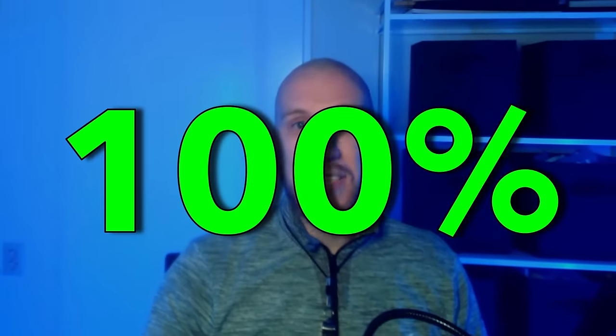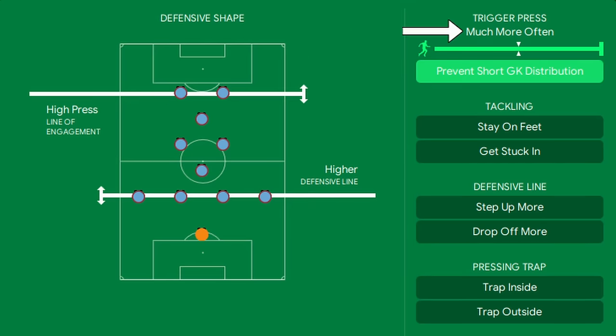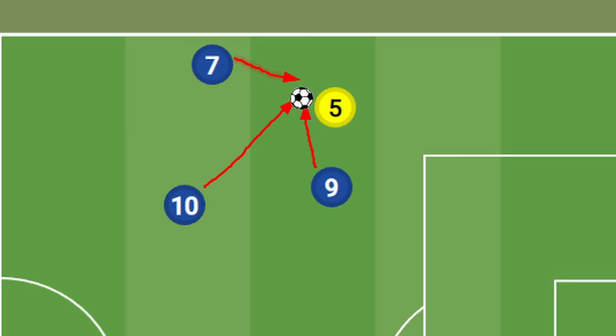Gegenpressing is as overpowered as ever. A resounding 100% of the elite tactics use the combination of high press, much more often pressing, and prevents short goalkeeper distribution. Not a single tactic used a lower block. So if we want to create those really overpowered tactics in this year's game, we've gotta press like Klopp and create those ever-pressing teams.